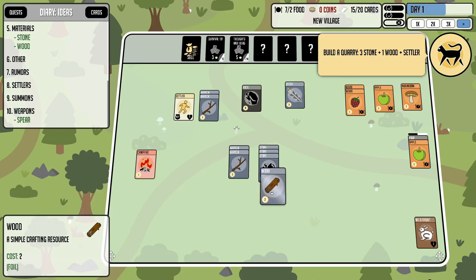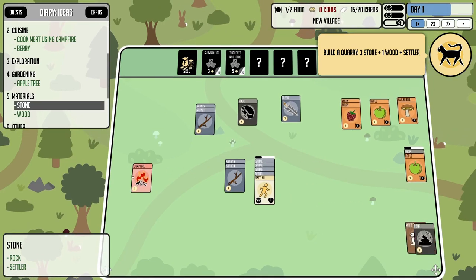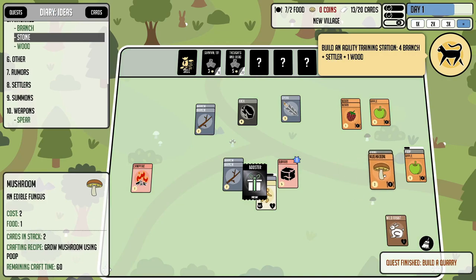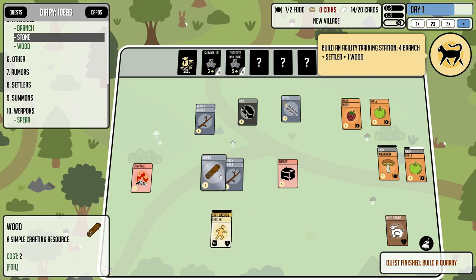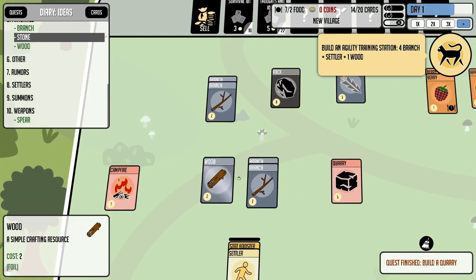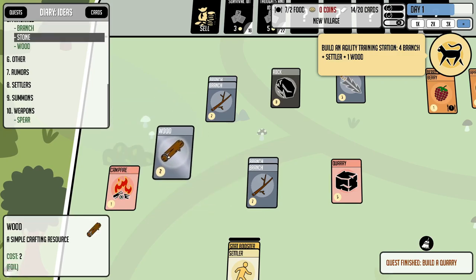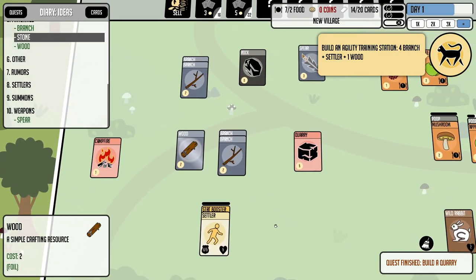The quarry recipe is three stone, wood, and a settler — there we go. I'll equip the spear shortly. Another campfire cooks simple food, and another stat boost — endurance, which increases his health. Another cool feature of the Stacks engine games: foil cards. You can turn this off in options, but a foily wood card basically counts for several charges — at least three or four.